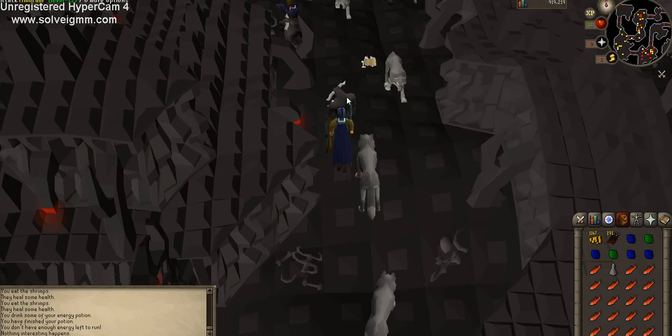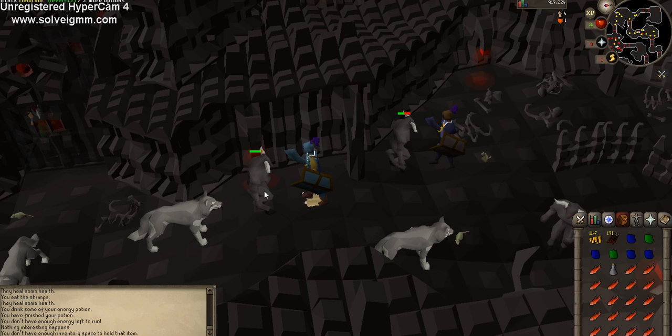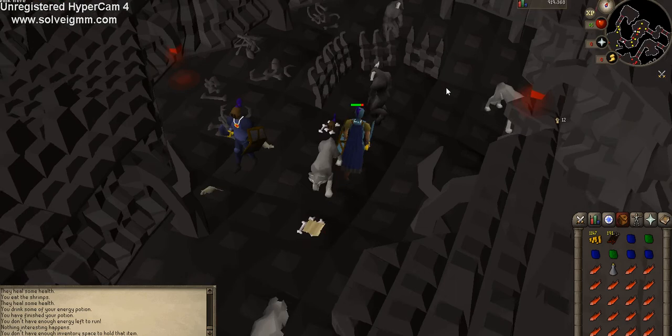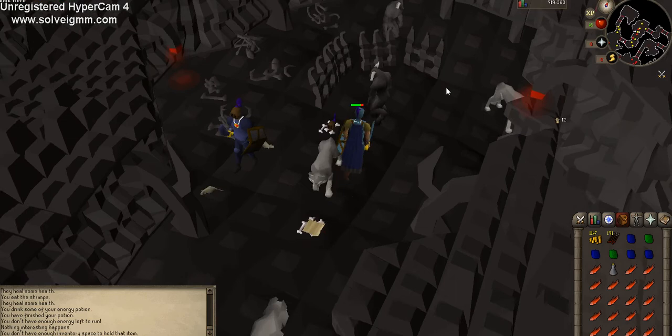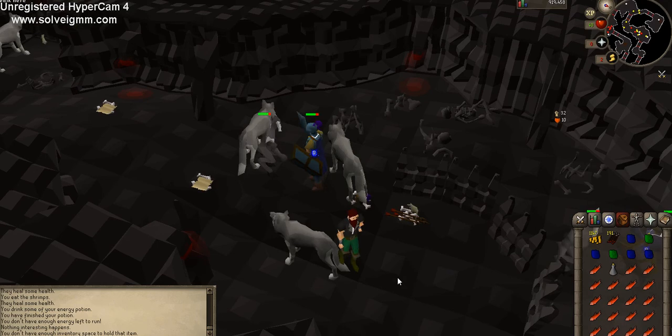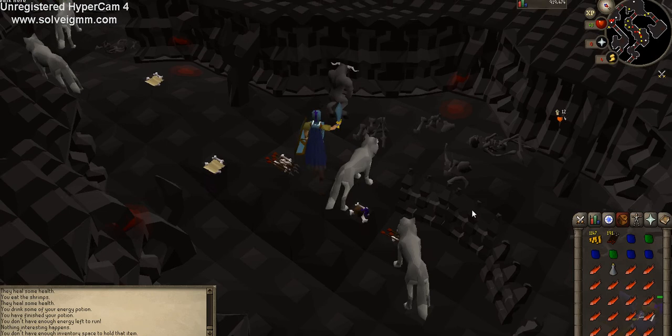This is the free-to-play guide — I'll make a members guide when I become a member. You want to look for minotaurs; they're gonna be level 12. You can also kill the wolves in here — they do hit a little higher than the minotaurs but they're pretty decent XP as well. The notable drops you really want to pick up are the iron arrows — they drop about 10 at a time. You can get pretty decent cash while leveling up your stats. Kill these minotaurs until you get 30 in all your combat stats.